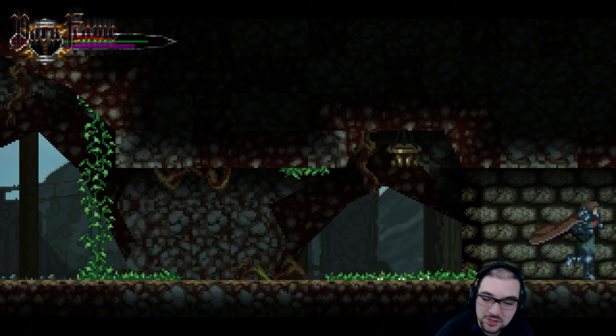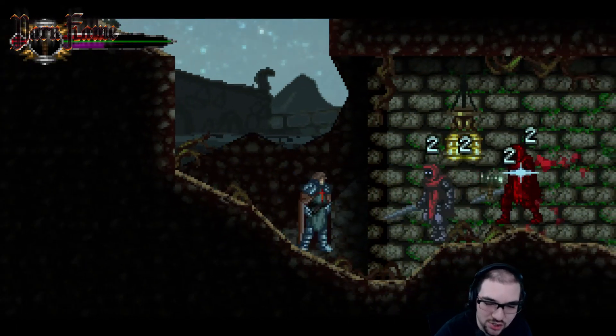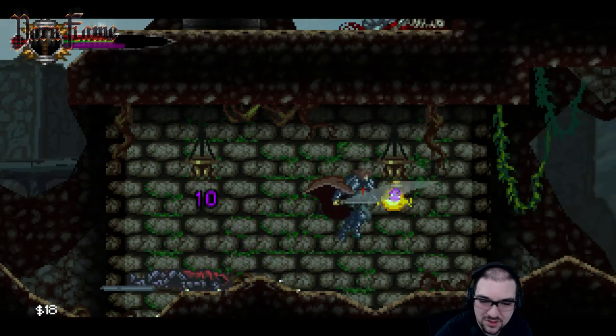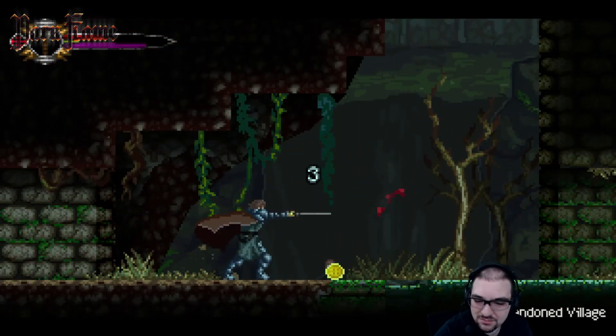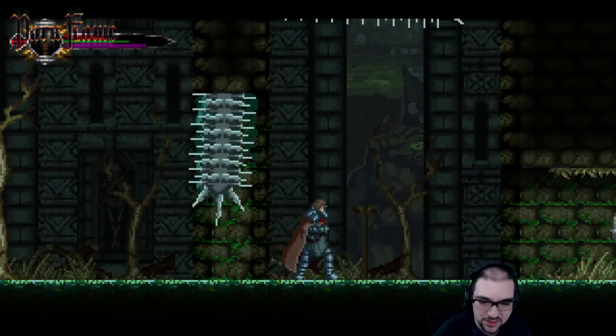One thing I do have to utilize more — and I recognize this — is the back dodge, because cancelling out attacks is hugely helpful. Finding all the mana I can would help too. I do dig the music — the music definitely fits the theme quite nicely.